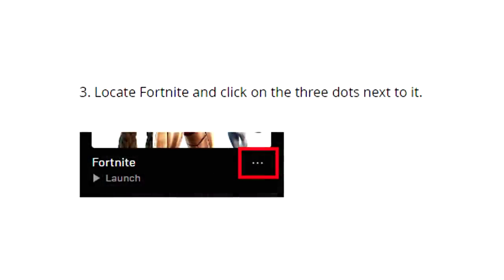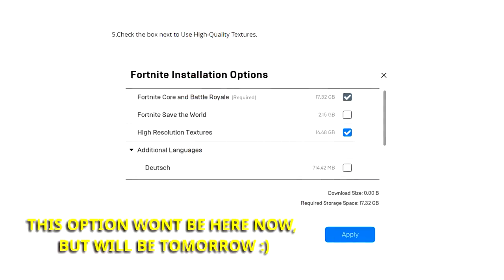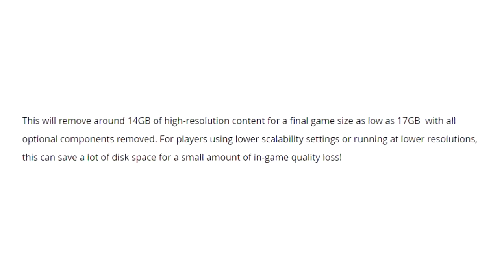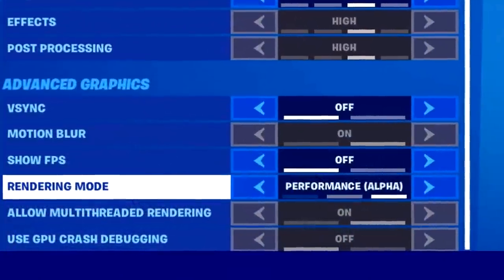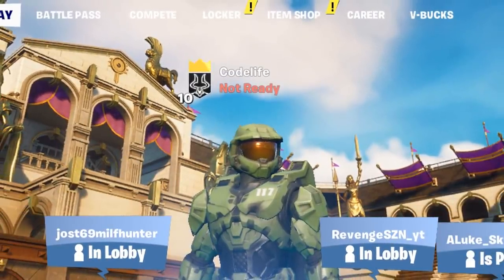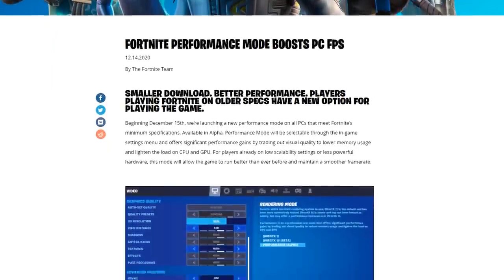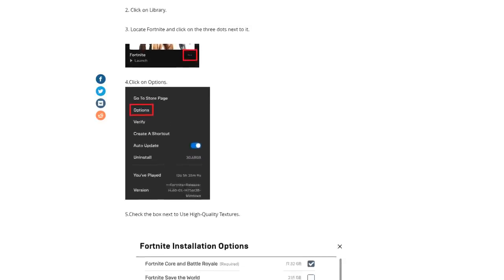If you also want to remove those high resolution textures, here are the steps: Step 1 — open the Epic Games Launcher. Step 2 — click on Library. Step 3 — locate Fortnite and click the three vertical dots next to it. Step 4 — click on Options. Step 5 — uncheck the box next to High Resolution Textures. Unticking that will remove up to 14 gigabytes of high resolution content from the game to make it load faster.